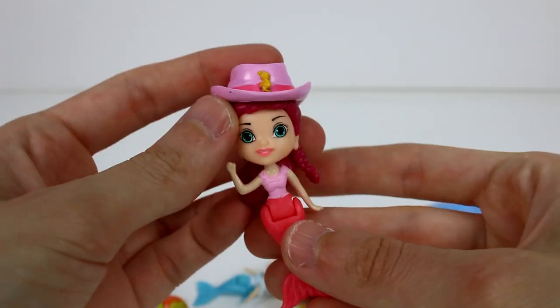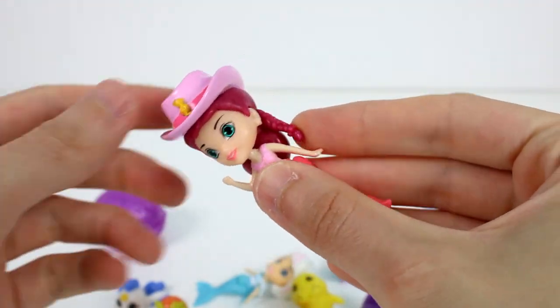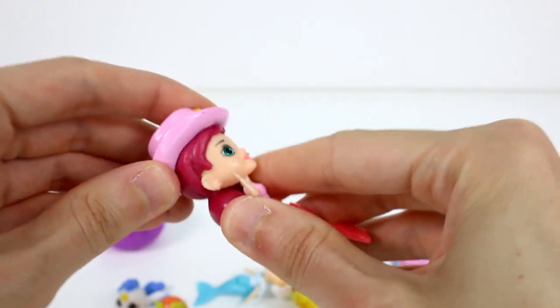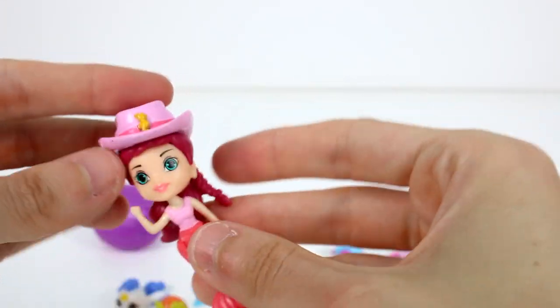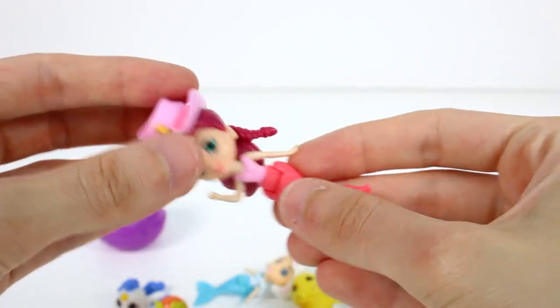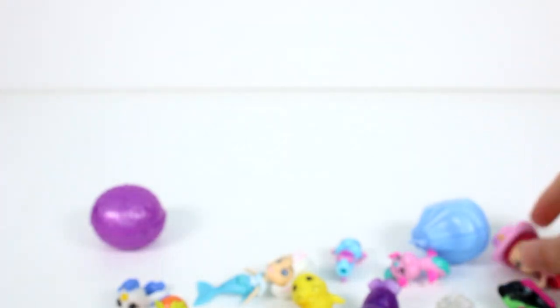Now we have the smaller pack — the six-pack. Here is our mermaid. She's so cute. She's definitely from Coral Canyon, which I'm really excited about because I love the cowgirl look. I like how she has this hat, and it can't come off or anything — it's just there. I like her little braid and her ponytail. It's so cute. Now, this is Chrissy. She's amazing. I love these little mermaids — they're amazing.